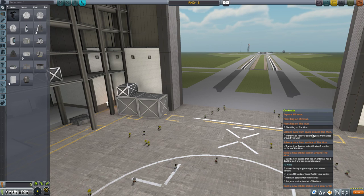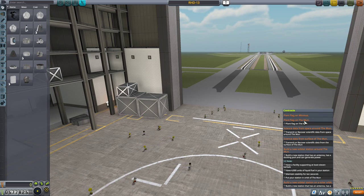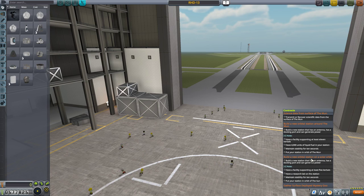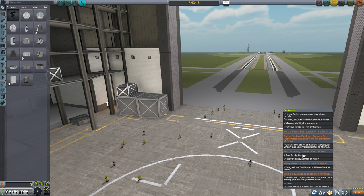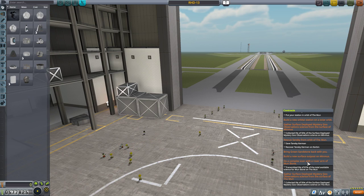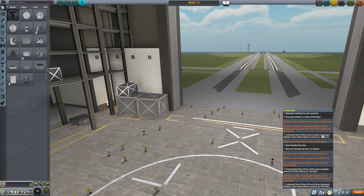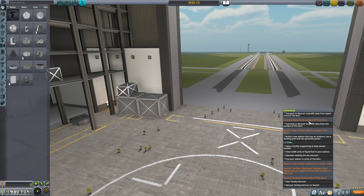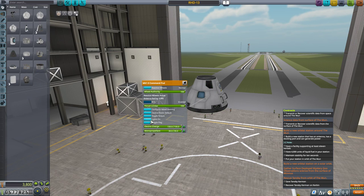I have a lot of Mun missions to couple together: plant a flag, science from around Mun space, surface of the Mun, orbital station around the Mun, goo container, rescue a crew member, and attempt a complex scan with a rover arm on Mun Stone. That's a lot of stuff. What I really have to focus on is the orbital station. If you want to skip rocket building, I'm providing a time tag in the description right now.